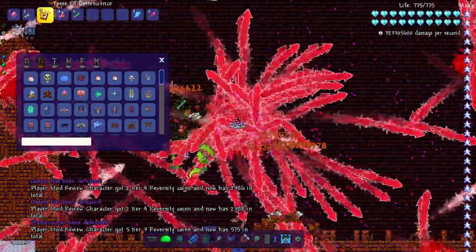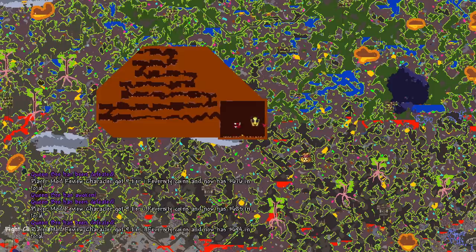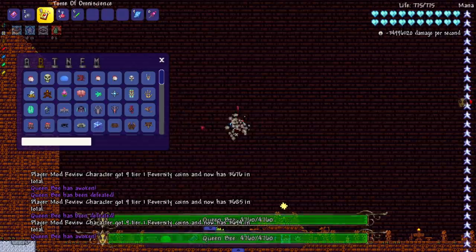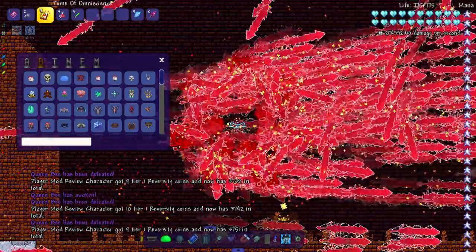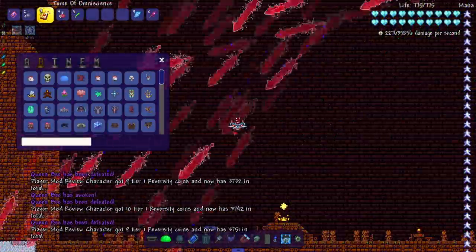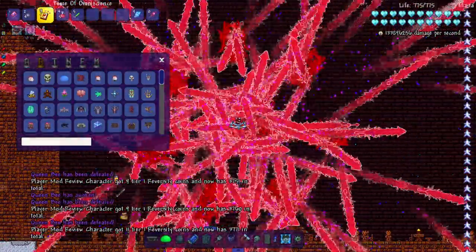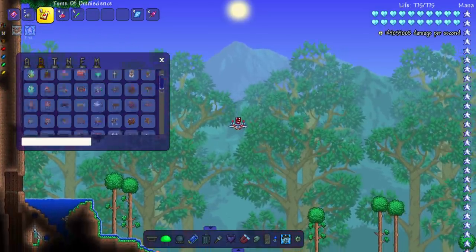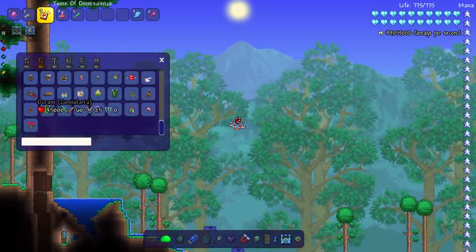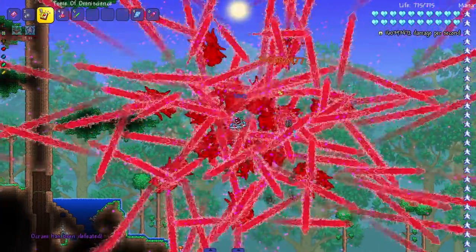Let's take on Golem and Plantera. We're bound to summon some Queen Bees down here — yep, a couple coming in, one survived, then two — nope, all dead. Oh man, it's getting really framey, we're losing a lot of FPS. No more Queen Bees. I should probably stop attacking with the weapon. Hopefully I'm far enough from the jungle to avoid killing more Queen Bees.